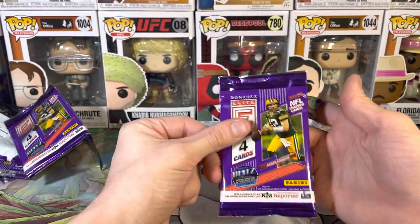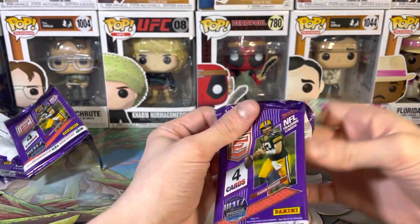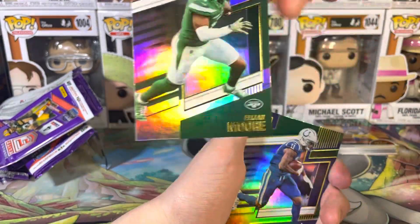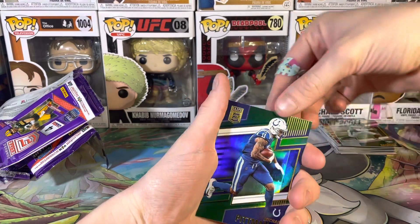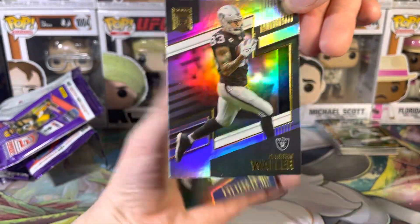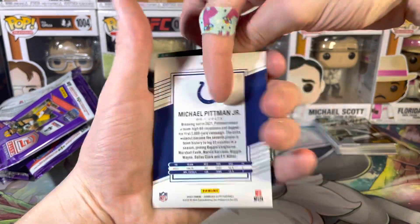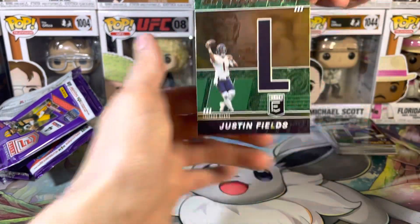On to the last pack — let's see what we can get. These packs have been high quality, I will admit. Alright, we got Elijah Moore — very cool full art to start. Can't complain about any of these cards. Oh, Darren Waller — after watching Hard Knocks, you can't not be a fan of Darren Waller. We got Michael Pittman Jr.